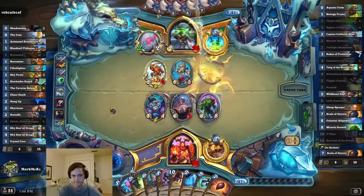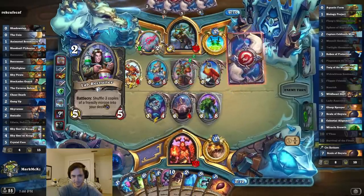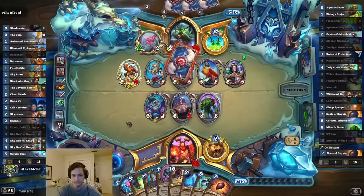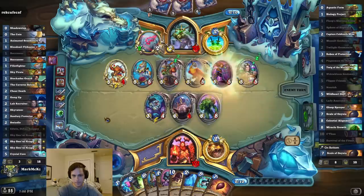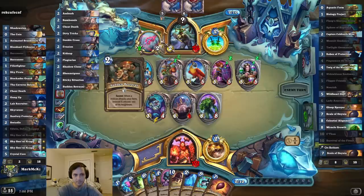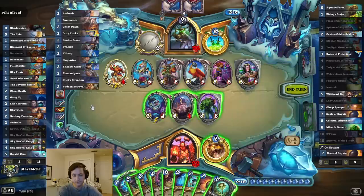Hopefully his deck is all minions and no Scabs, Sap, or anything like that — because he can never get through unless he has silence or a way to kill this, which hopefully I will buff next turn. It's probably a second Cheat Death, but I don't think any of them actually matter. Seven Betrayal could be problematic, but the rest are fine.